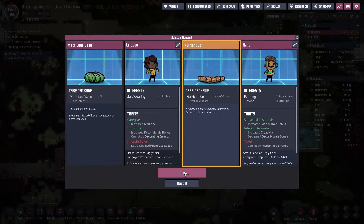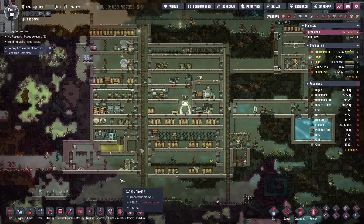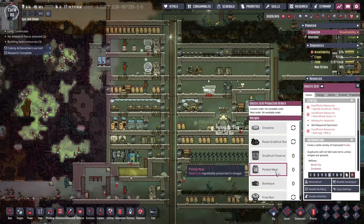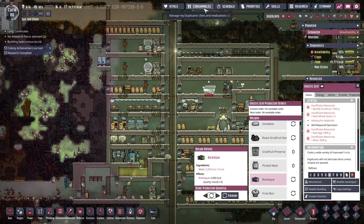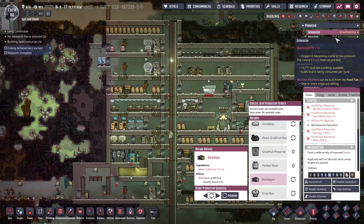We're going to go ahead and take the food as we're down to 8,000 kcals. We do need to transition to some better food. I will probably have some pips dying sooner than later. Let's see if we can set up a barbecue, and we'll go ahead and mark off on consumables that they don't eat the meat so that they'll just eat the barbecue.